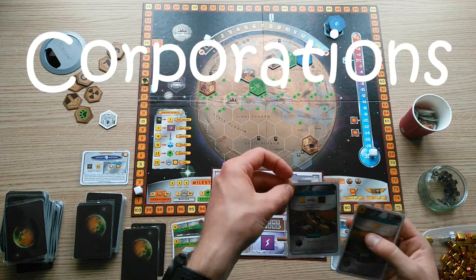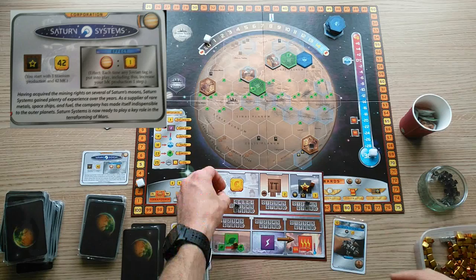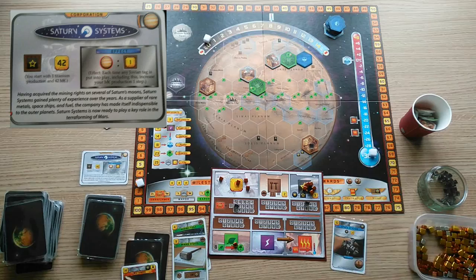Saturn Systems is often the obvious choice for the Jovian strategy, and it certainly works effectively, increasing your megacredit production every time you play a Jovian tag. It also gives you an extra Jovian tag with which to score points at the end of the game.